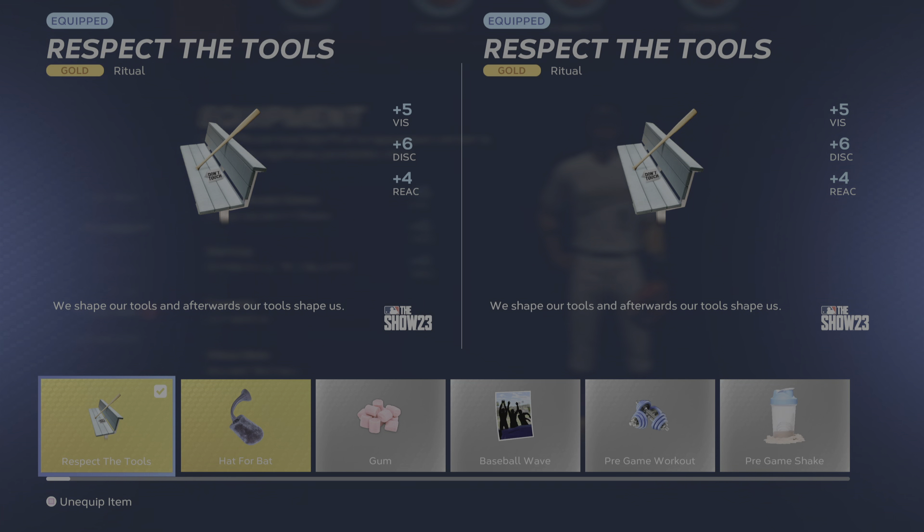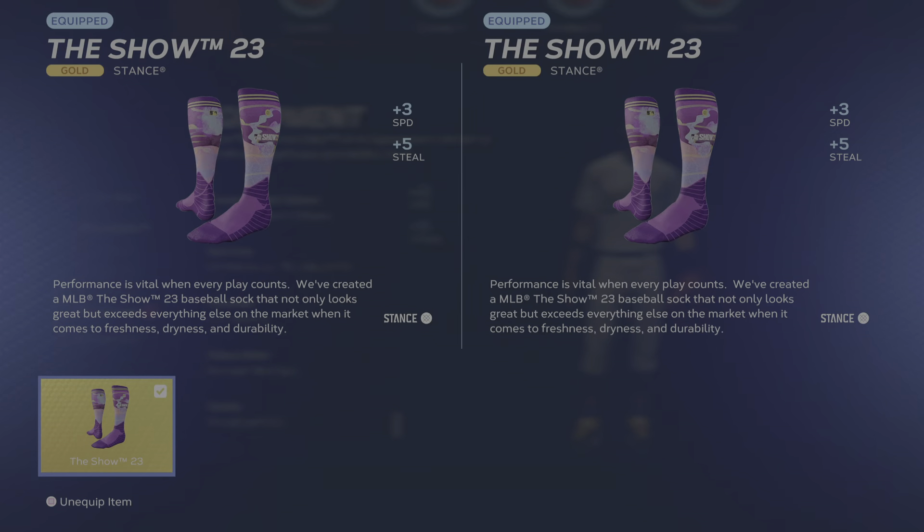We're using those for all the perks. The ritual item we use is Respect the Tools — gold, plus-five vision, plus-six discipline, and plus-four reaction. And of course the only socks we got are the Show 23 — got those out of a pack — plus-three speed and plus-five steal.